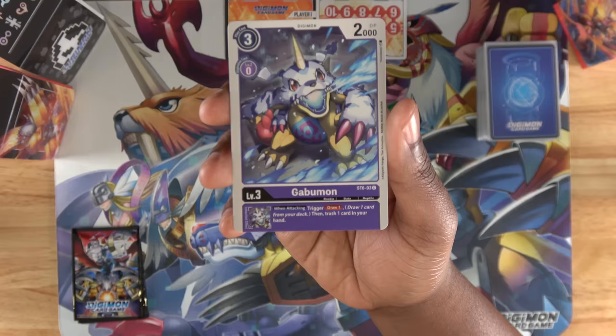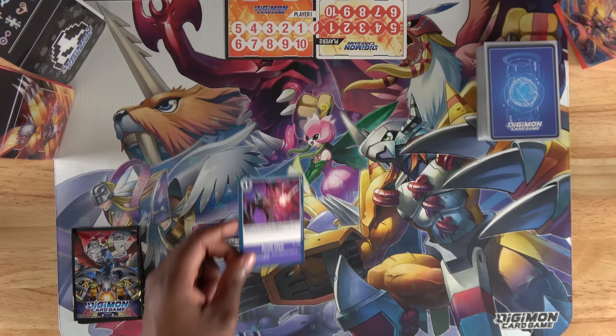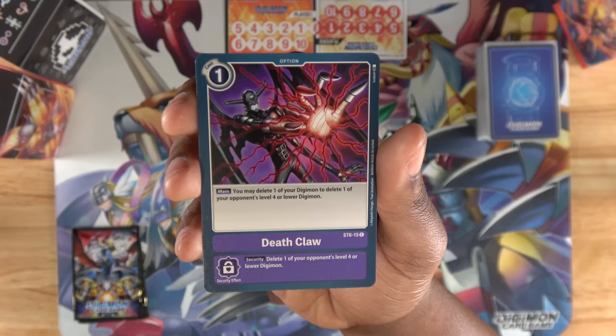At the very bottom underneath a Digimon's name is its inheritable effect. These are effects that Digimon pass on as they digivolve. Option cards and tamer cards are set up very similar to Digimon, except instead of having an inheritable effect, they have security effects that activate when revealed during a security check.